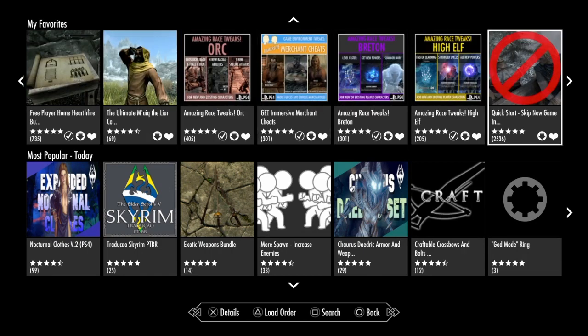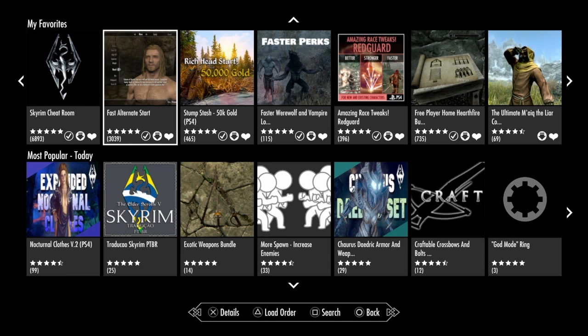My most favorite one, though, is called Alternate Start. What this does is — same thing, you build your character — but instead of starting in Helgen keep, it gives you options and standing stones. For example, you can choose a stone you normally wouldn't start with. You can also choose right away to be a werewolf or a vampire, or if you're feeling creative, a hybrid — yes, you can make a werewolf-vampire hybrid character without giving one up, and you get the effects from both.